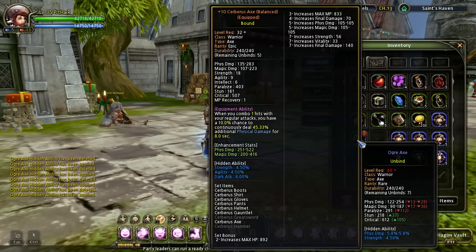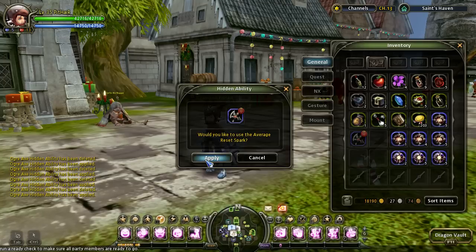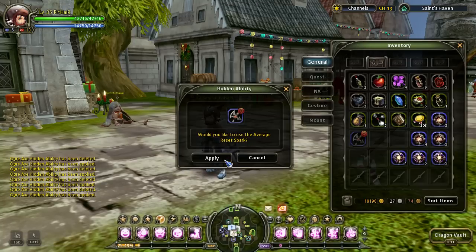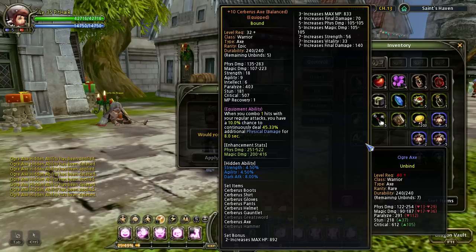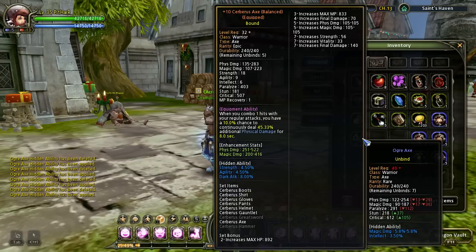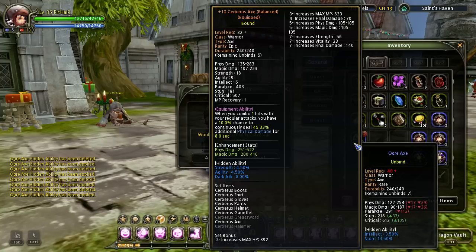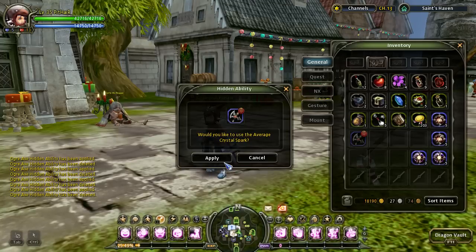Physical damage and strength — I don't want that. Oh, if I get another physical and strength I'm just gonna keep it and then buy another axe. Getting magic again. Eight more tries, let's see.